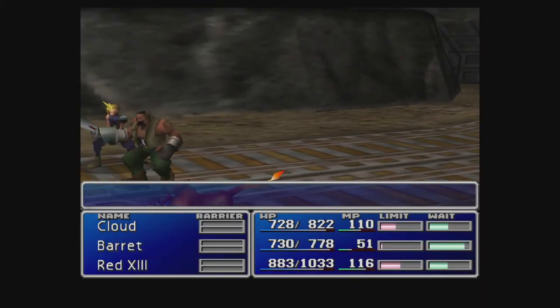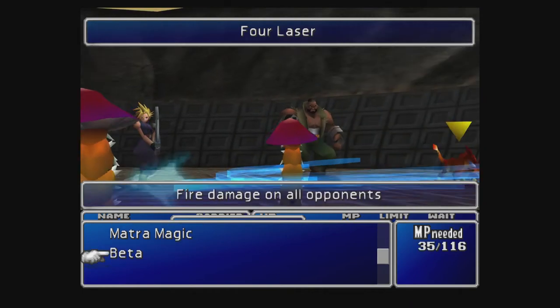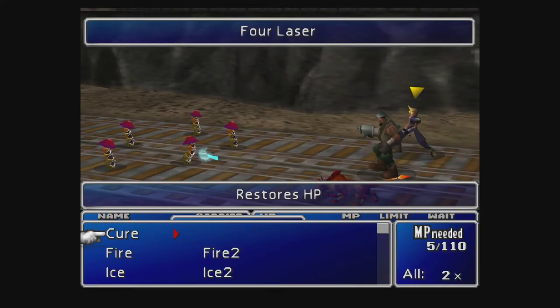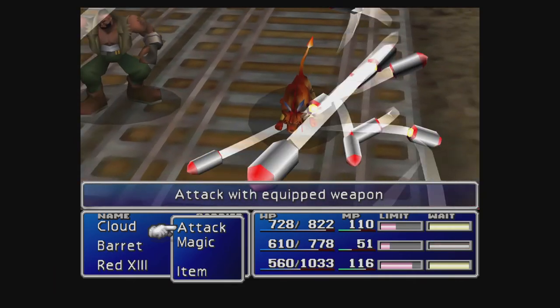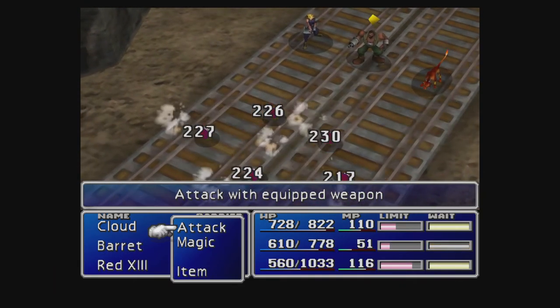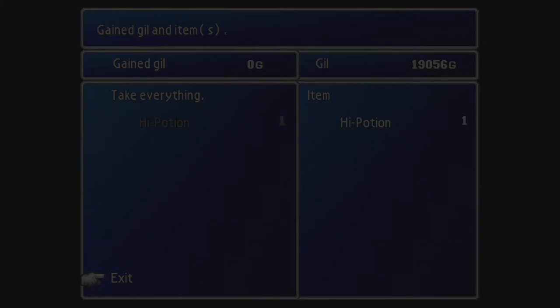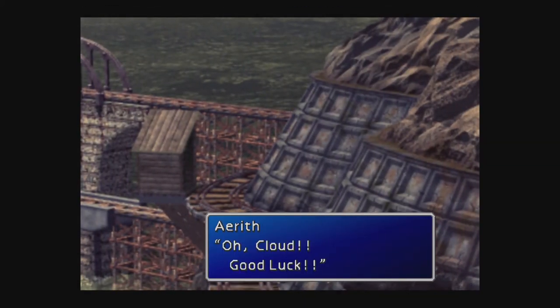What do we got now? Okay — Search Crowns. So Search Crowns, again, they're not weak to anything but they're strong against fire. They only have 150 HP though. I'm going to try Matra Magic. You don't want to mess around with these guys — they do a lot of damage with that 4-laser attack. Let's use Cure just in case. 150 is what I need. Beautiful — plenty of damage. They give 40 AP, so remember we're getting 80 AP every time — it's insane. Needs to be a little bit higher on magic but we'll get there.